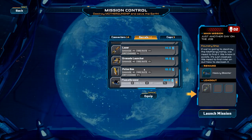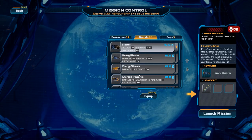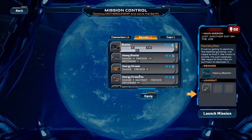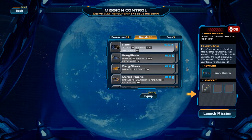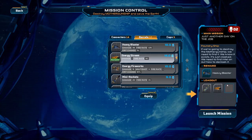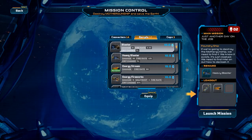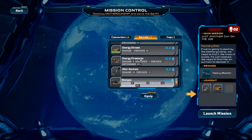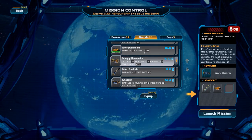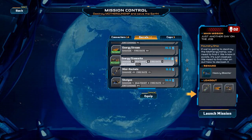This is where it gets fun because there's a bunch of really cool weapons in this game. The good thing about this game is when you die, you lose everything, so you don't want to take your best weapons if you're not comfortable in the fight. I have no idea what's going to come at us. Let's try and use the energy stream — this thing's pretty cool and it's a pretty fast shooter. Do we want to do a cap as well, or do we want to do another barrel? Let's do two barrels.